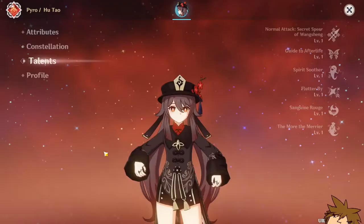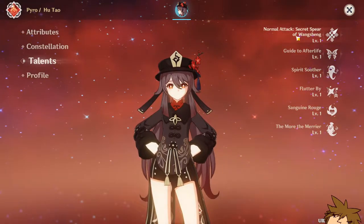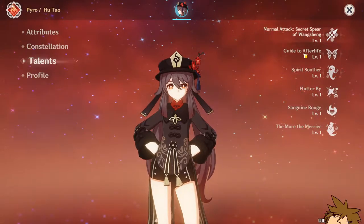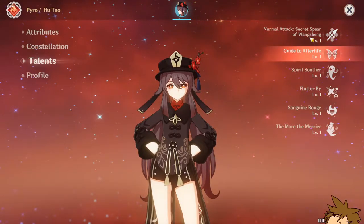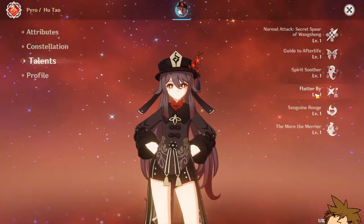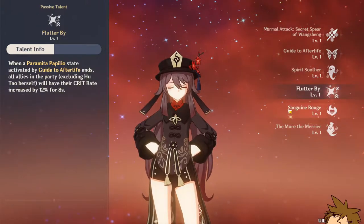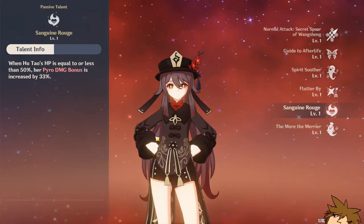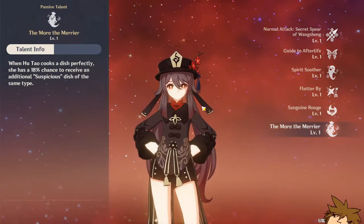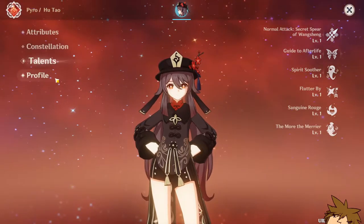Her constellations are pretty decent, but if you want a good constellation you want to go for C1 — other than that, don't go for anything else. For her talents, you want to start at 6/6/6, but you mostly want to spend resources on the Guide to Afterlife as well as your normal attack. Her passives give your entire team crit rate, increase pyro damage bonus by 33% if Hutao is below 50% HP, and there's a cooking passive — that one's pretty useless.